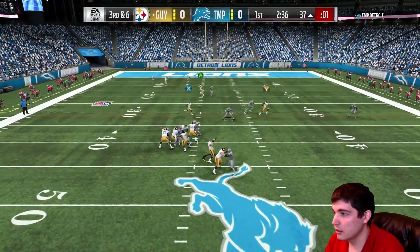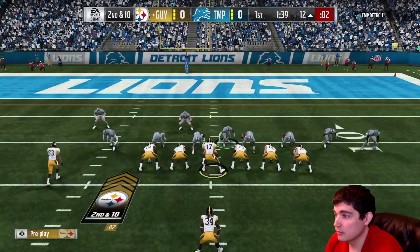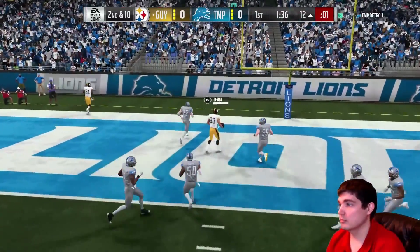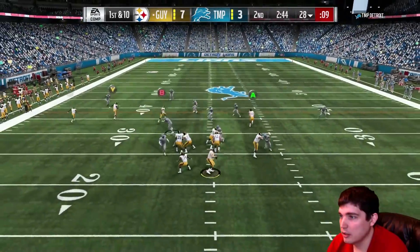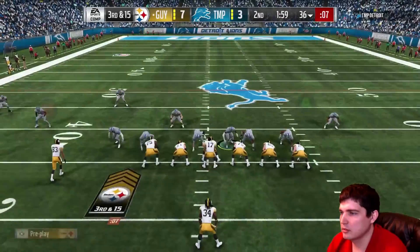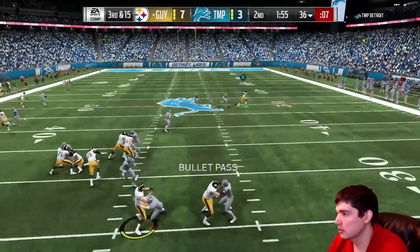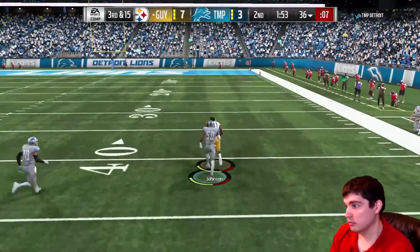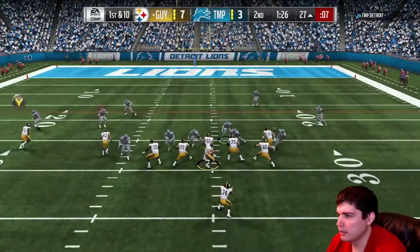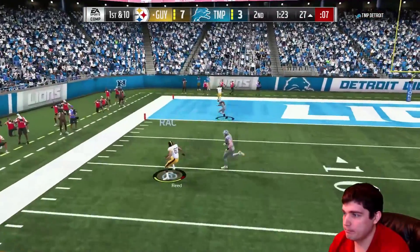Even with his high accuracy stats — he supposedly hits every single threshold — he still misses passes for me. Whether it's under pressure, though, he was actually great: 95 throw under pressure. But it seems like even short, low passes and high-point passes he still misses. I think there's a modifier for exceeding the threshold. He took a hit right after letting that go and it didn't even show under pressure — it was just a strike. So the 95 throw under pressure definitely shows up for this card, and that's something I like.